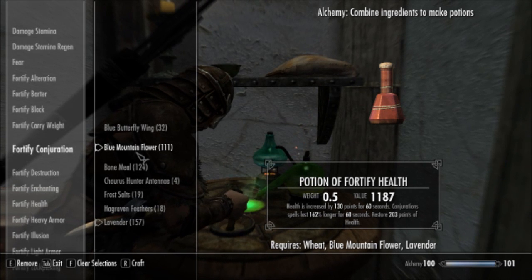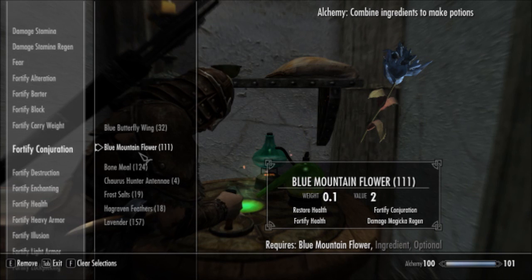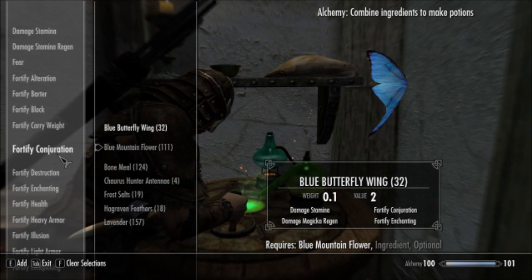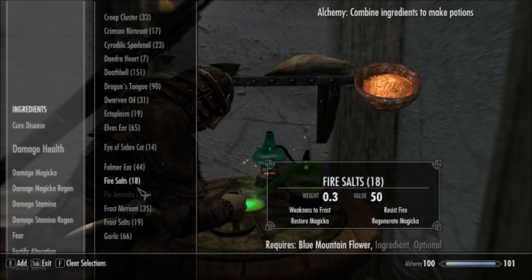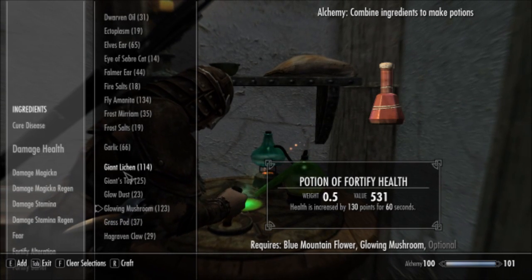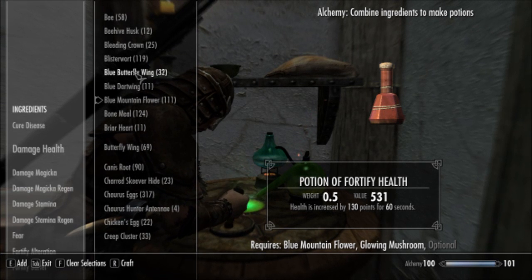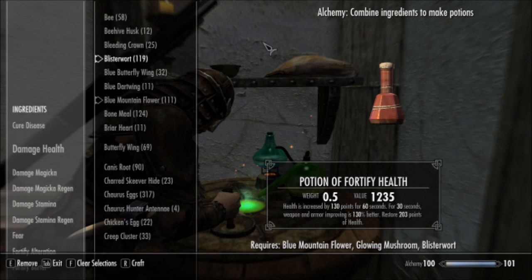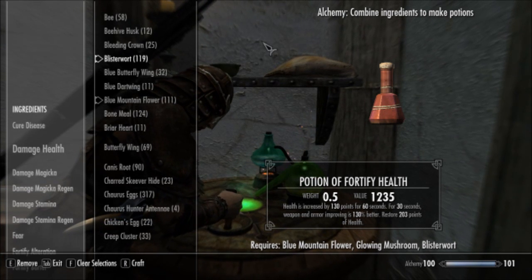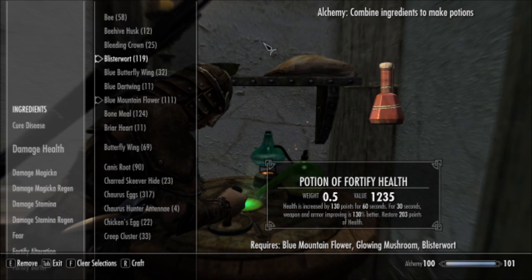Also, if you are a Smith — which I am — you can use the Blue Mountain Flower again but switch out the Wheat for a Glowing Mushroom and use Blisterwort. All three of these ingredients are growable. That gives you Fortify Smithing, so you get Health Increase, Restore Health, and Fortify Smithing all in one potion. Quite handy to have all those things in one inventory spot.